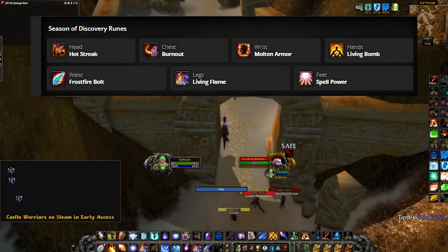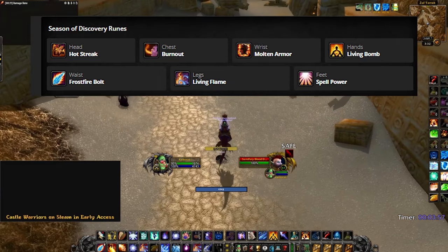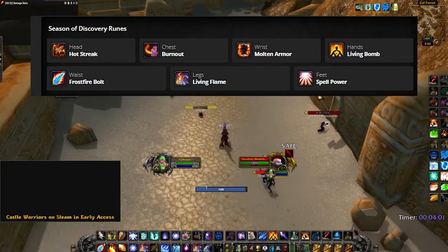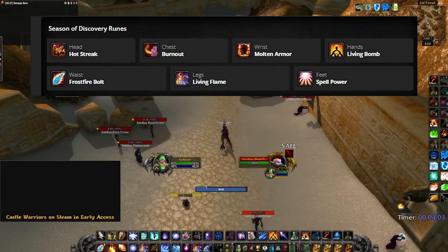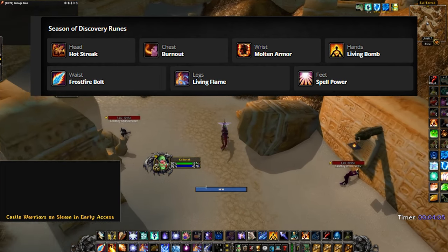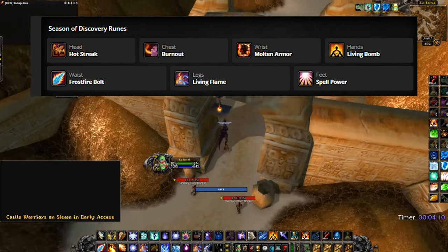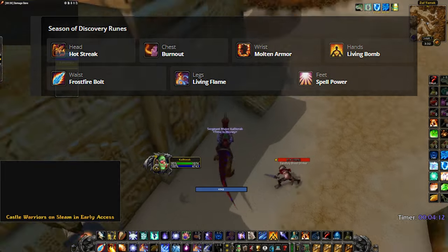For runes, we are keeping things pretty standard. If your group wants more off-healing and support, you can swap Burnout for Regeneration and Hot Streak for Advanced Swording. Not only does the new Advanced Swording let you put Mana Shield on your allies, but it also gives mages a magic dispel, which can be huge if your group is lacking one.